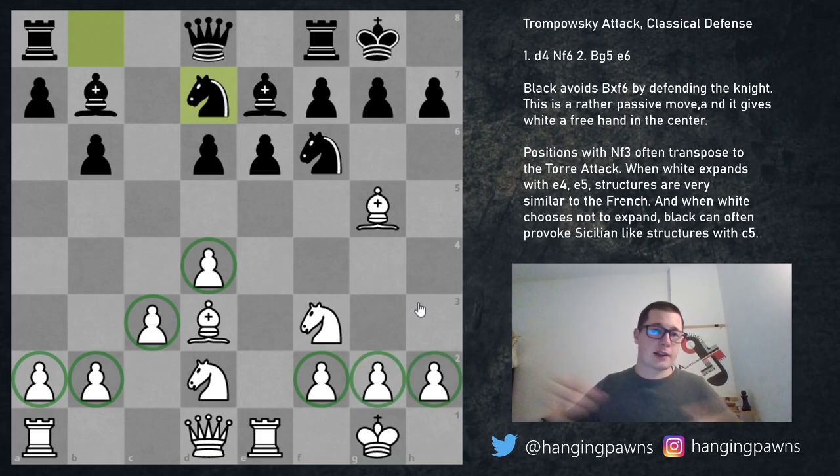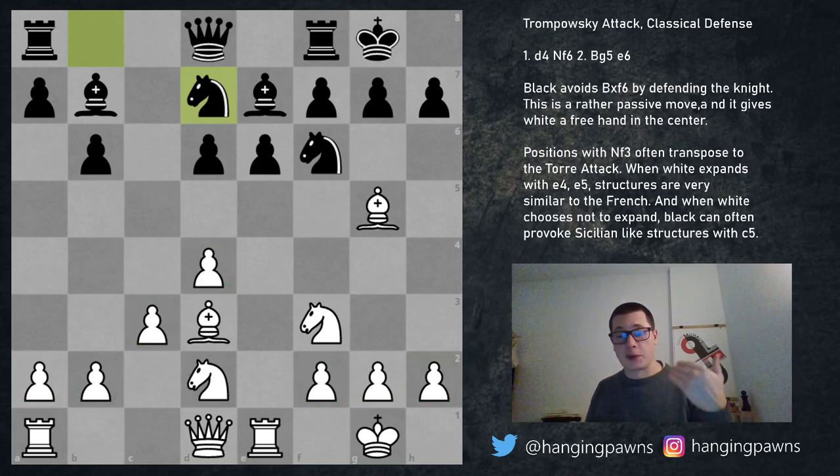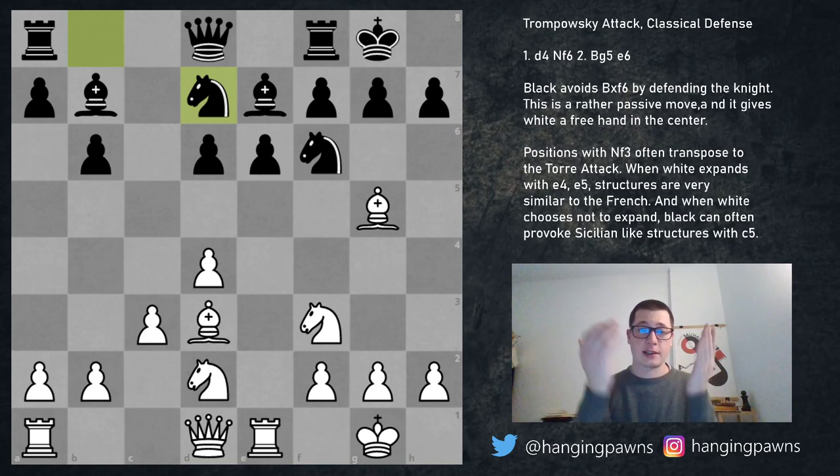Bishop e7, knight f3, b6, bishop d3, bishop b7, knight b to d2, and d6 — you should already be very familiar with this structure. This is the pawn structure you will get as black and as white if white decides not to play e4. If you play the Trompovsky and don't want to play the main lines against e6, this is where you should start studying. If you play black and want to play e6, this pawn structure is your starting point.